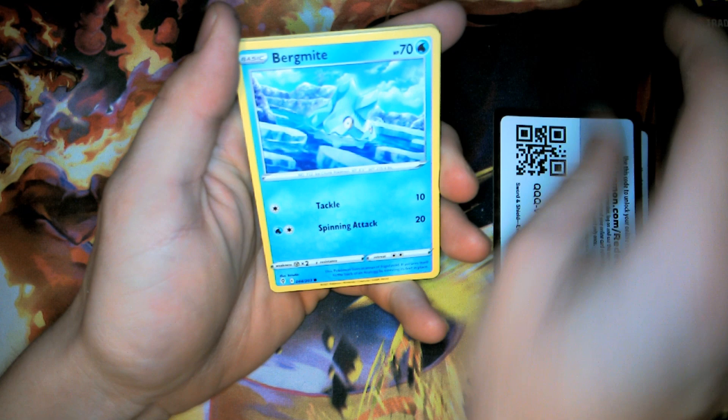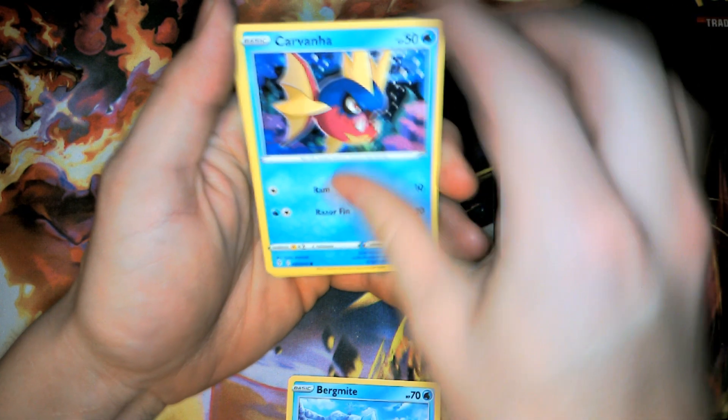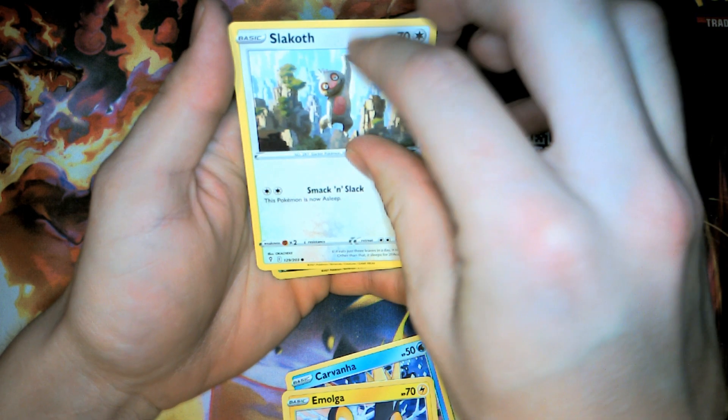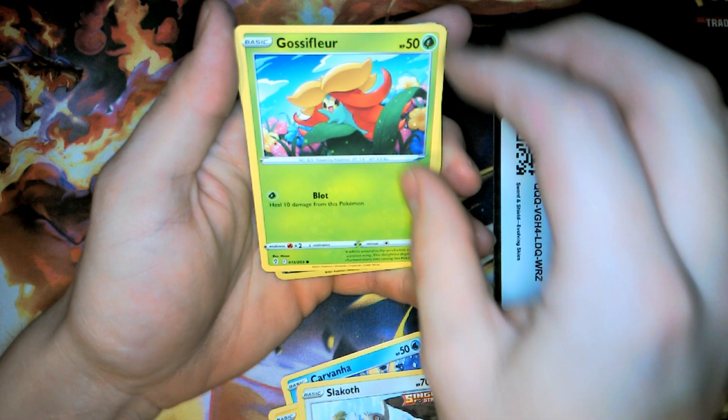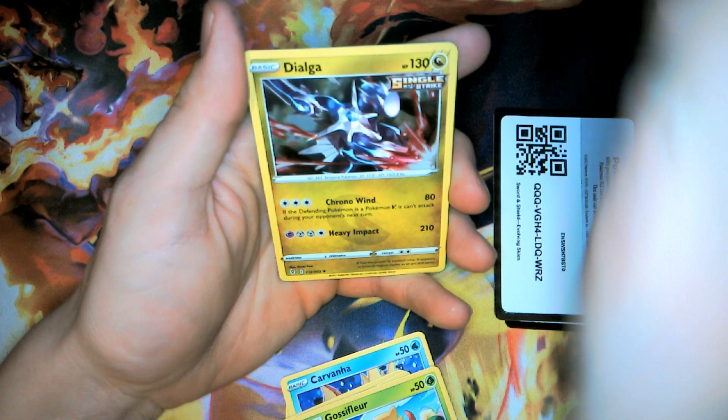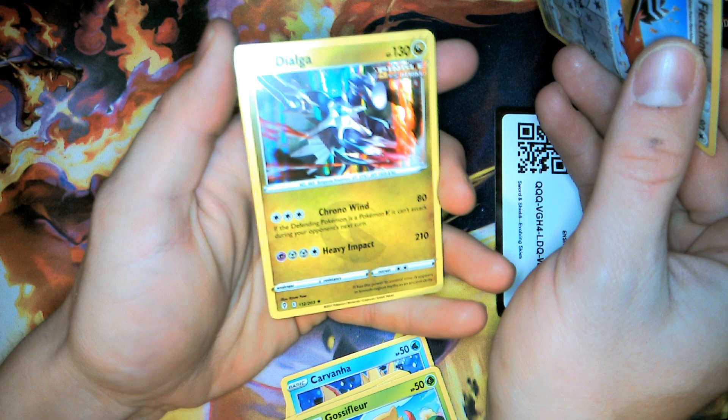There you go. We have Dwebble, we have Carvanha, Emolga, Slakoth, Jigglypuff, Ledyba, and we have Dialga — a single strike Dialga V. Not bad for our second one.